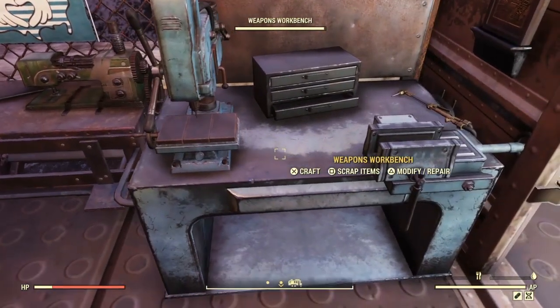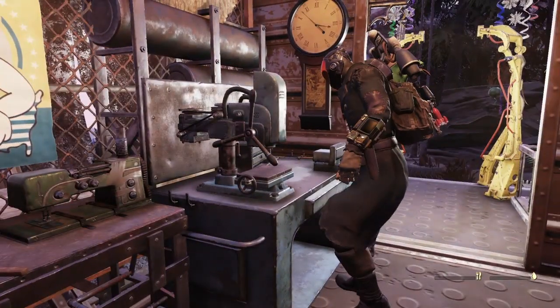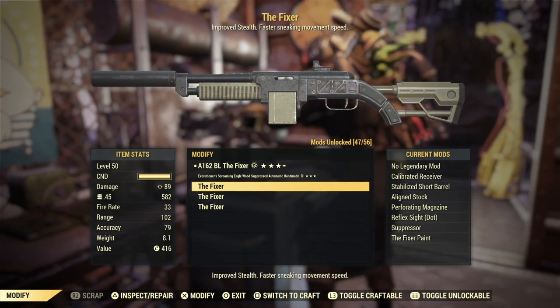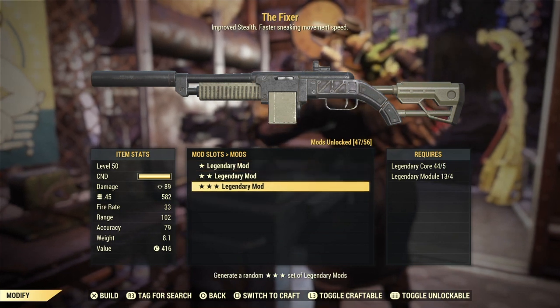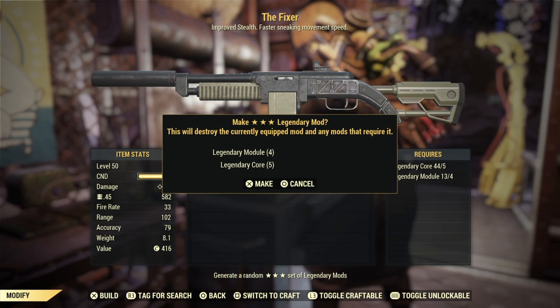Here I am at round three of crafting the Fixer. So far I've gotten a couple god rolls, a couple decent ones, and a lot of garbage. I'm going to start out with three. As a disclaimer, these are not going to be done all at once — this took a week because grabbing the legendary modules is an arduous process at best.